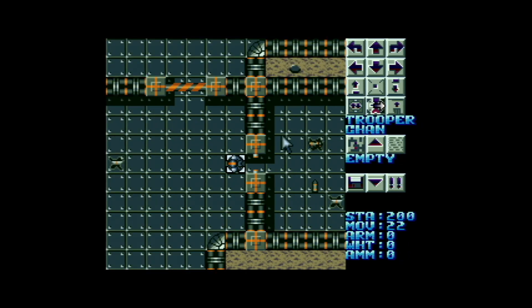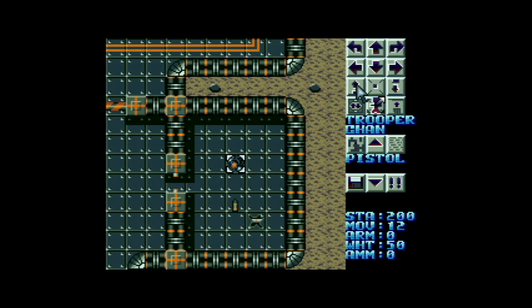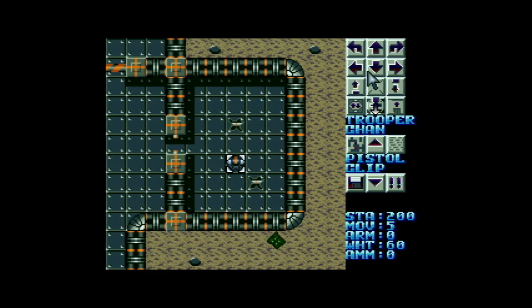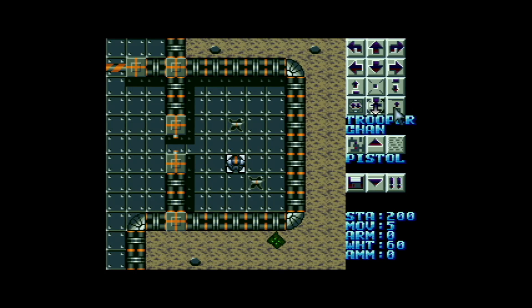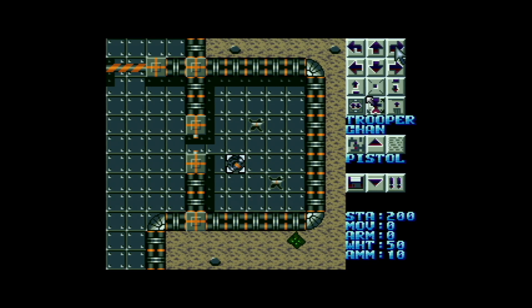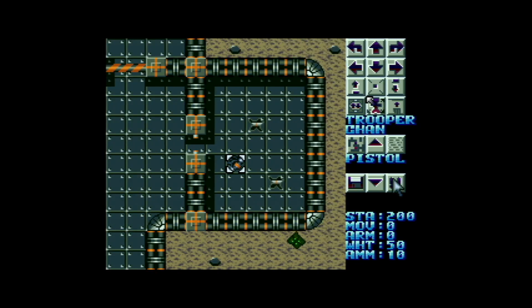Now we're going to switch to the other unit — Trooper Chan. I'm going to do the same thing: move him over the pistol, pick it up, then move down over the clip and pick that up. Then I'm going to select the pistol and load. You have to remember to do this because it's no use being in a firefight and suddenly realising that you've not loaded anything or you've forgotten to pick up the ammo. I'm going to rotate him around and head towards the door — and that is my turn gone, I've got no movement points left.